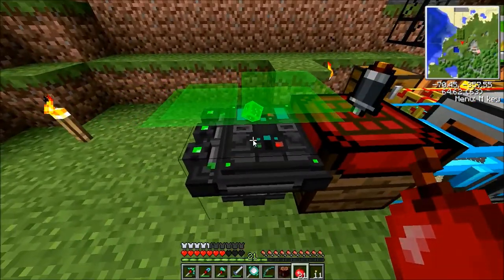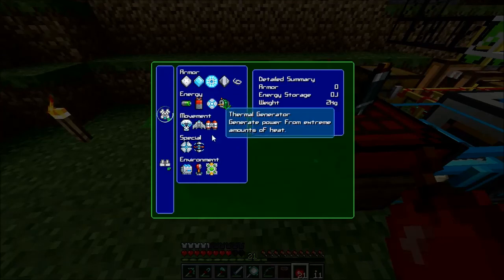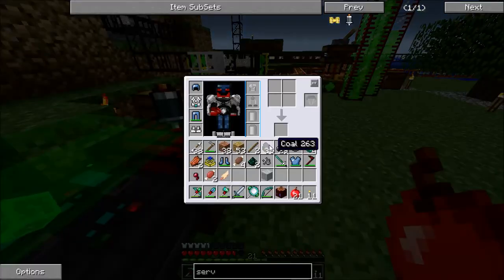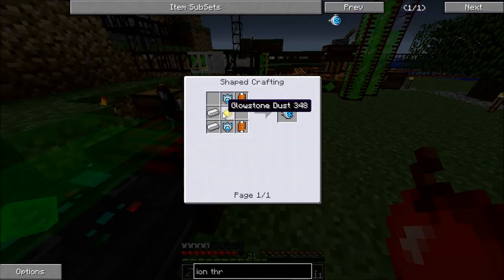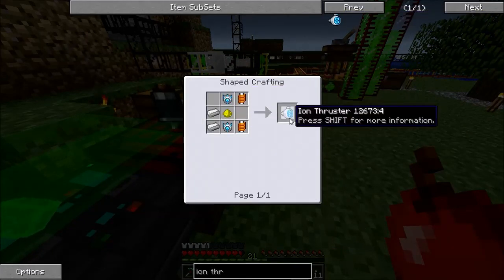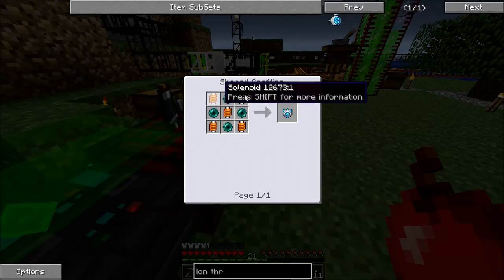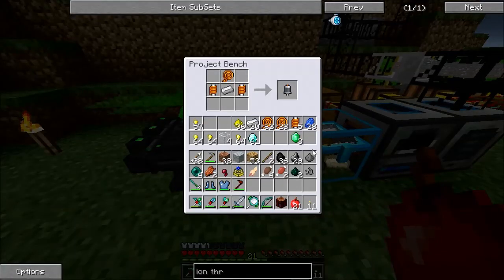What I needed for the jetpack was ion thrusters. I need two more — so a total of eight solenoids for that. I also need eight ender pearls per ion thruster and I need four ion thrusters. Okay, so we're going to have to hold off on the jetpack unfortunately.